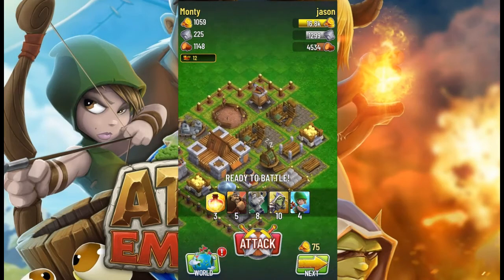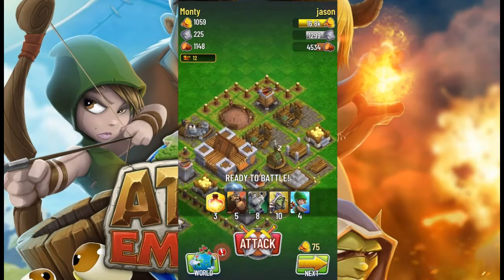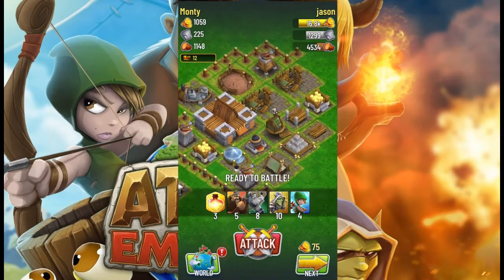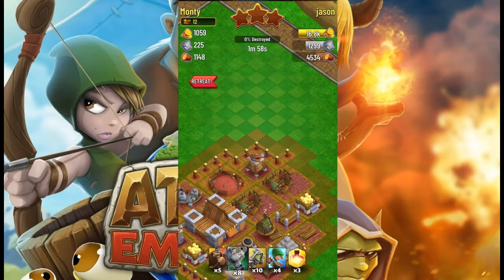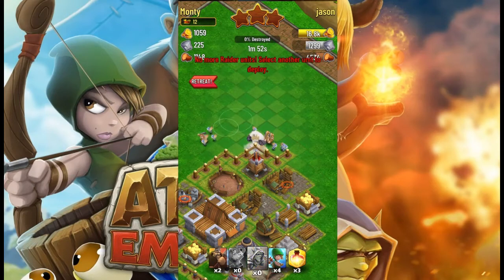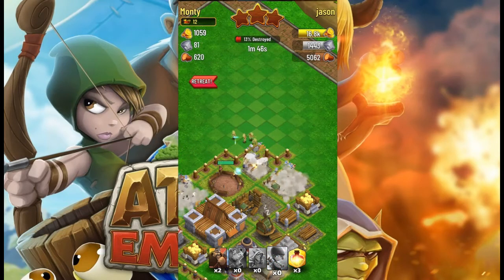So let's see if it does that — we're going to drop it over here by this arrow tower. Now it's still going to an adjacent building or an adjacent wall. And then after taking that out, you can see now it's going after the building.